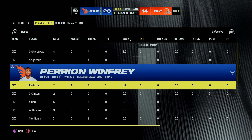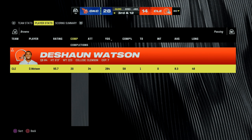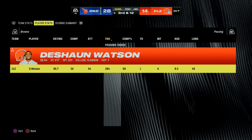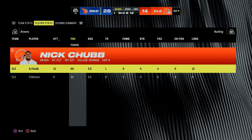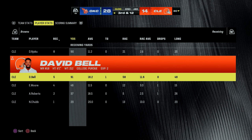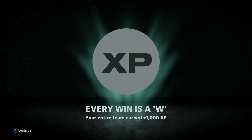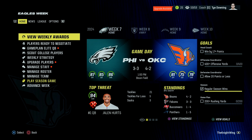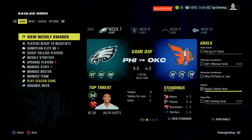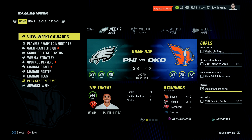Perrion Winfrey is apparently injured — hopefully not serious. We got no interceptions today. Deshaun Watson went 20 of 34 for 284 yards and a touchdown. Nick Chubb got 66 yards on 12 carries and a touchdown. Receiving: David Njoku 8 for 90, David Bell 5 for 91 and a score. Since we avoided the trap game, our entire team earned an extra 1000 experience this week. That wraps up this episode — in the next one we pick up in week 7 in a home game against the Philadelphia Eagles.